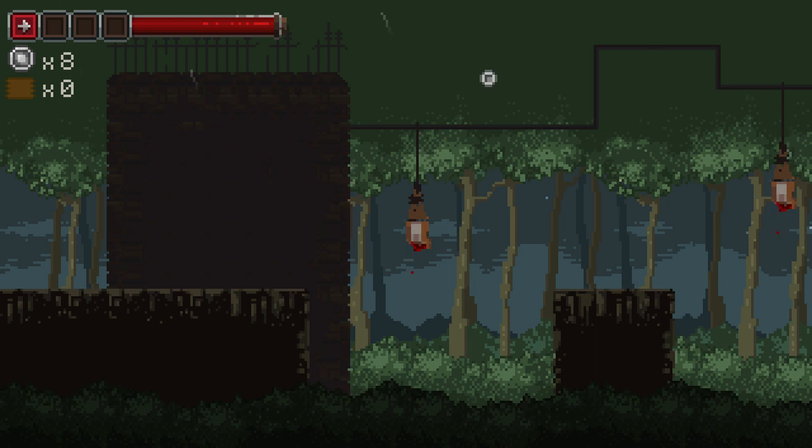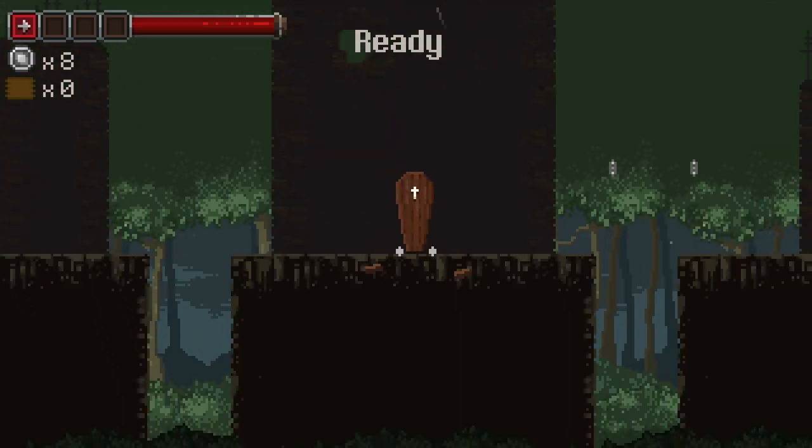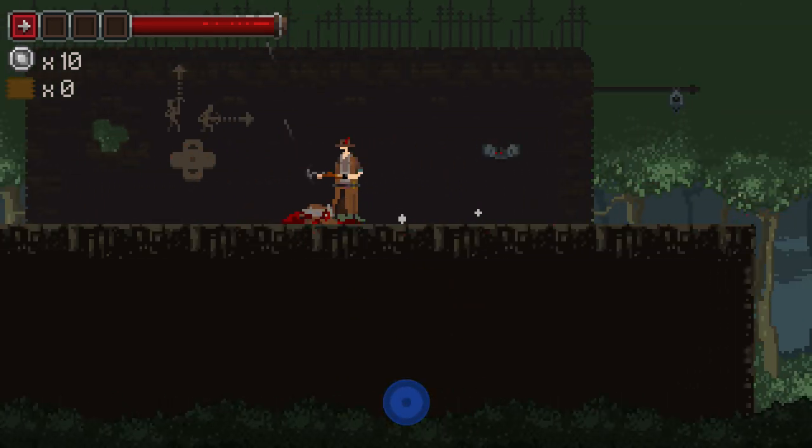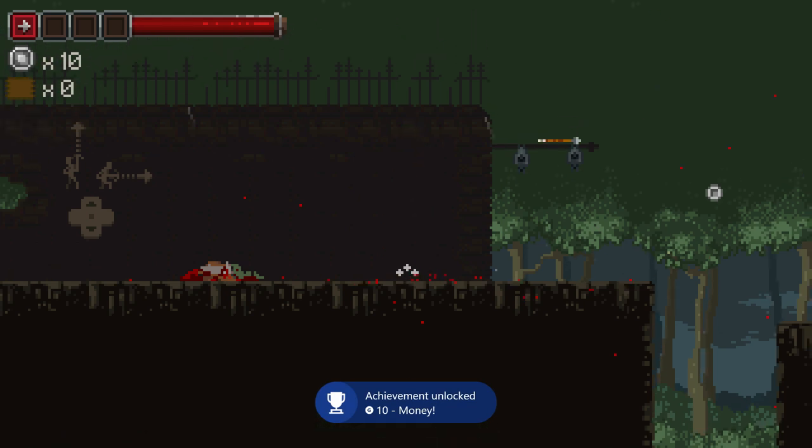When you shoot your crossbow arrows to jump on them, they don't stay up forever — they're going to fall. So you have to be kind of quick. I just went back to the coffin as you can see.